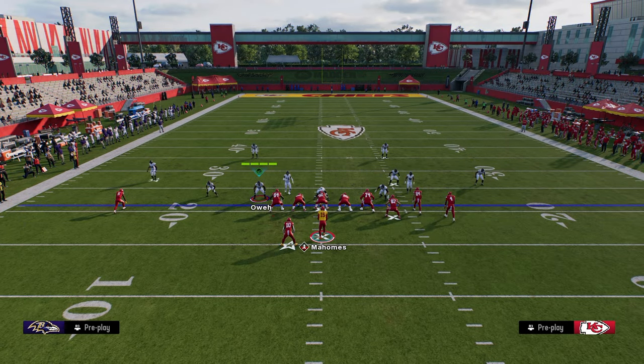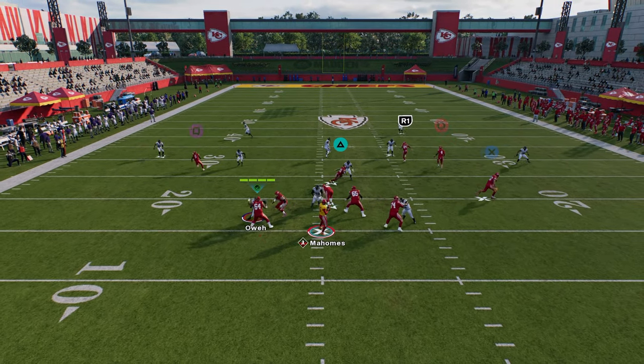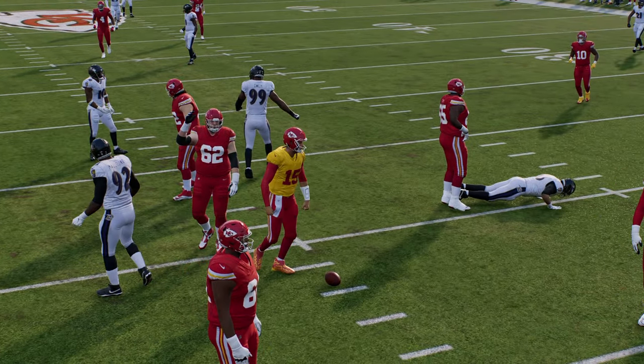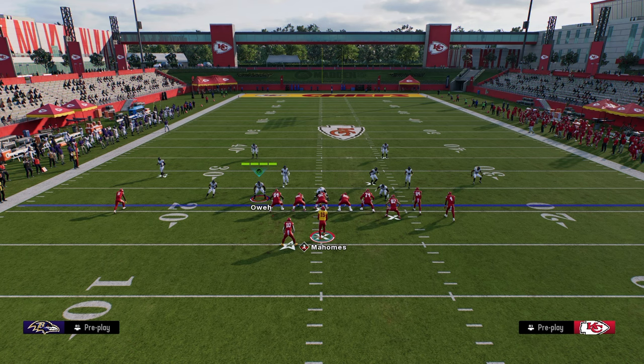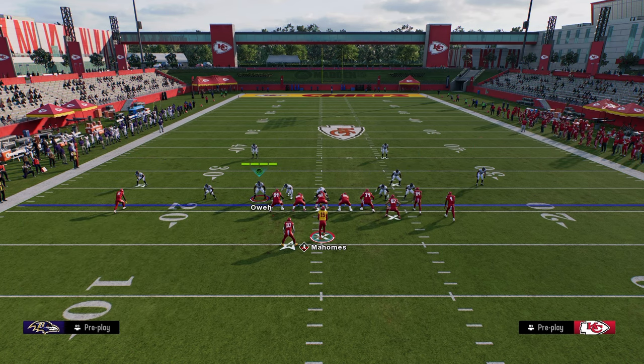Now, if your opponent decides to run some cover two, this is also going to be a really good read. The reason why is because, again, we have that high-low strain in the middle of the field. If we don't get shedded instantly, we would have been able to throw our post or our running back route. We got absolutely crazy shedded there, so let me show you that one more time.